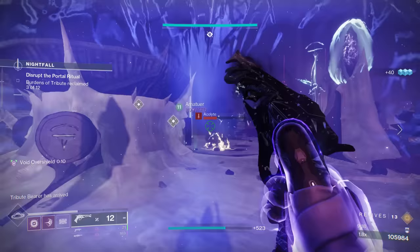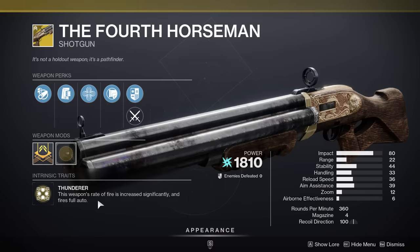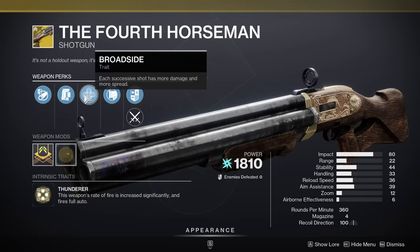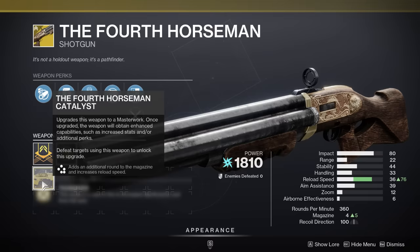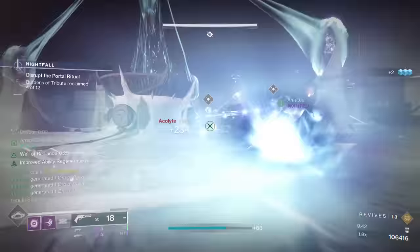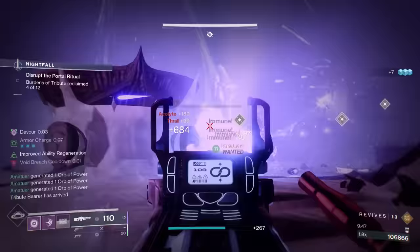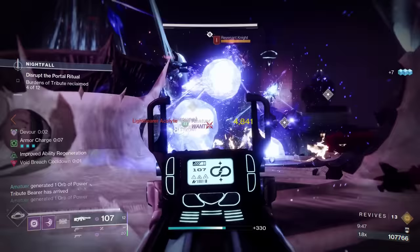One I also have to mention here is the Fourth Horseman, and I'm mentioning this shotgun for very similar reasons as why I mentioned the Izanagi's Burden. The Fourth Horseman is capable of the best burst DPS in the game in terms of shotguns, especially if you do get the catalyst that gives it a fifth round. Even in super high-level content like solo raid boss damage strategies, the Fourth Horseman made an appearance. This weapon is capable of just shelling out a ton of damage in a very short period of time.